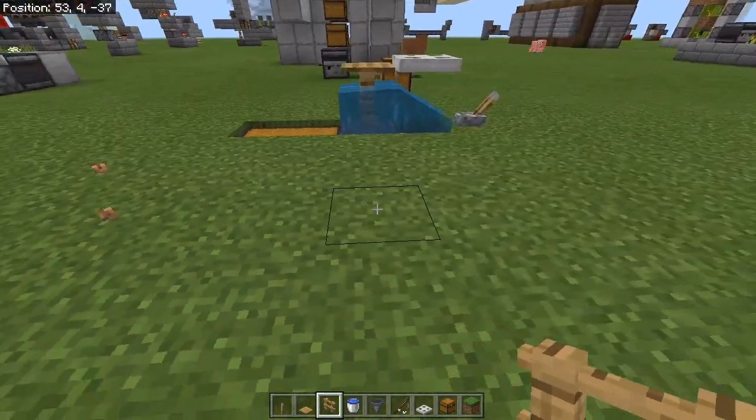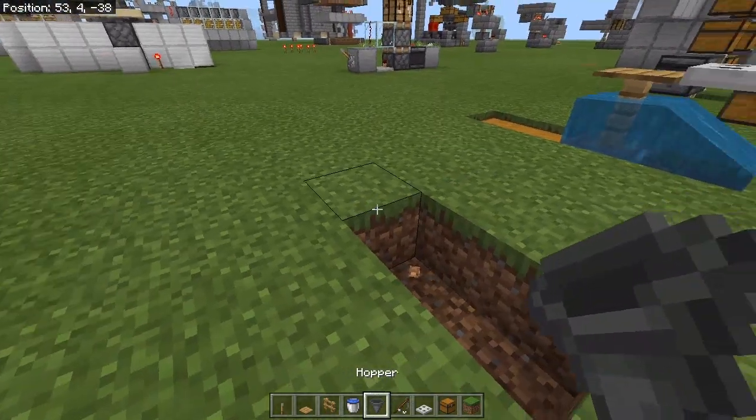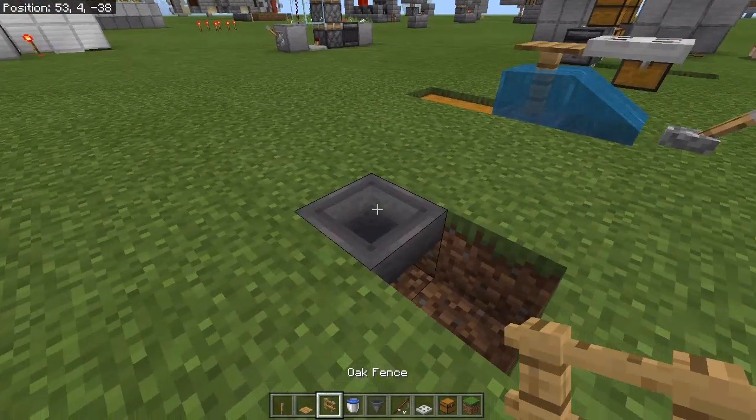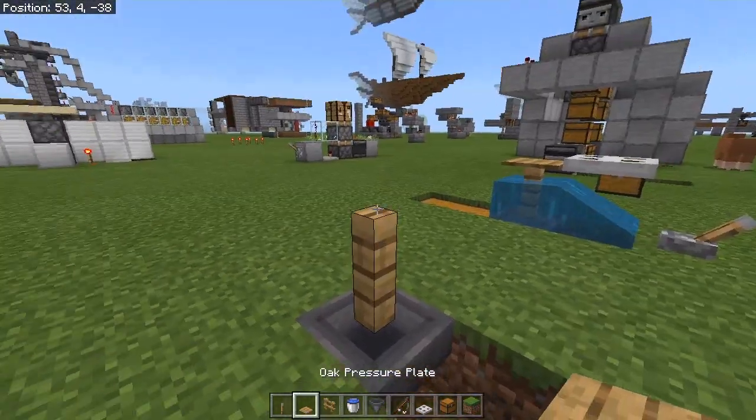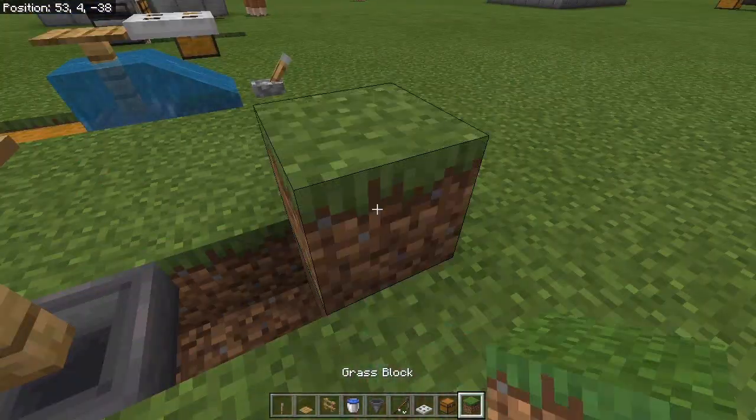Building this thing really couldn't be easier — it will probably only take you 30 seconds. All you need to do is break this block and this block, take a hopper and run it into that block, then take a fence and place it right there with a pressure plate on top.